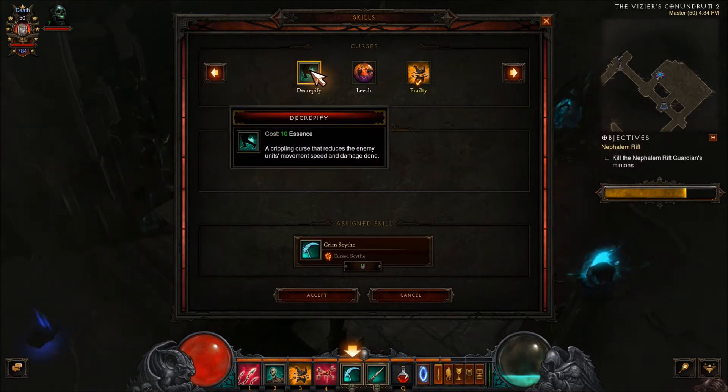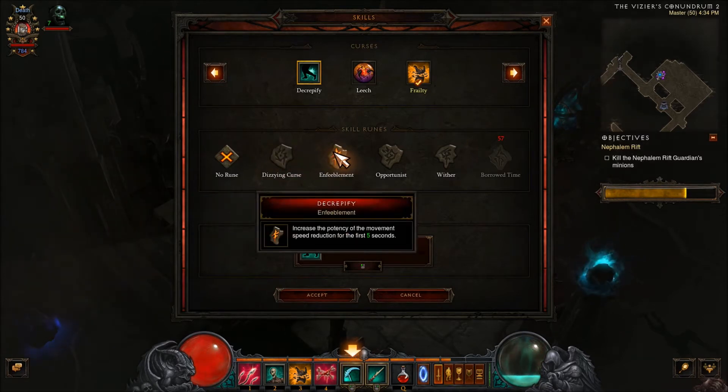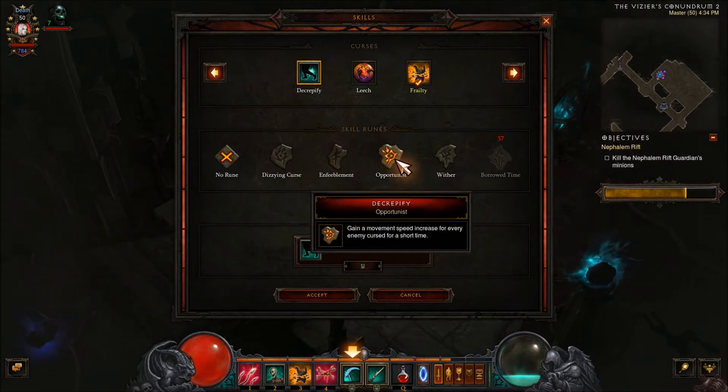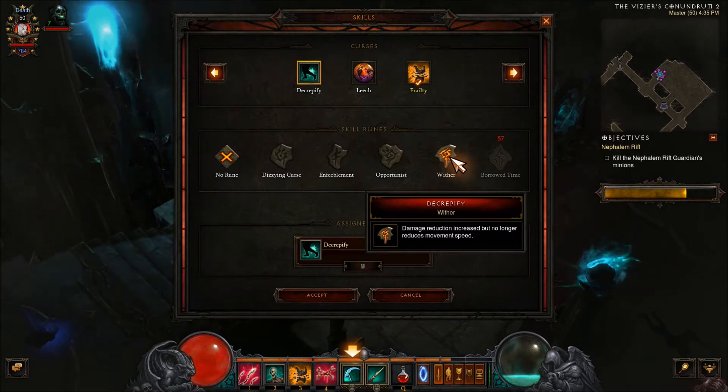Decrepify — a crippling curse that reduces the enemy unit's movement speed and damage done. Combining this with the Bane of the Trapped might be very beneficial. Cursed enemies have a chance to be stunned. Increase the potency of the movement speed reduction — great, especially for higher grift when you're trying to get away from those little enemies that won't stop jumping on top of you. Gain movement speed increase for every enemy cursed for a short time — great for getting out of sticky situations. There's also a damage reduction rune but it no longer reduces movement speed, so you have a trade-off: do you want to be tougher or do you want things slowed down?